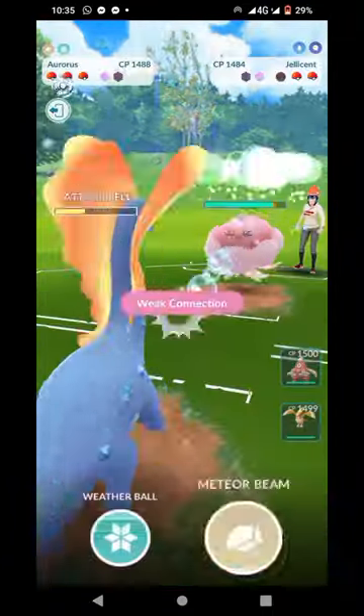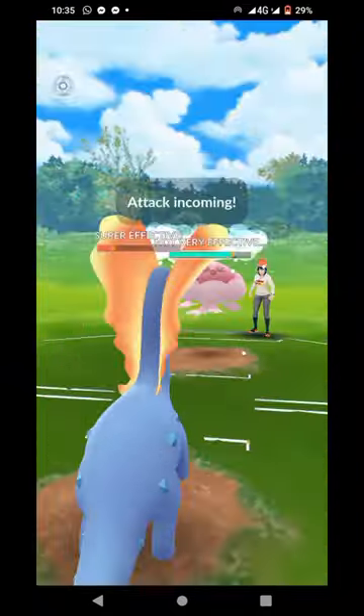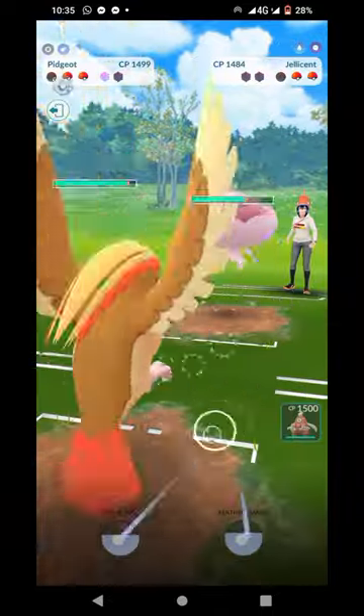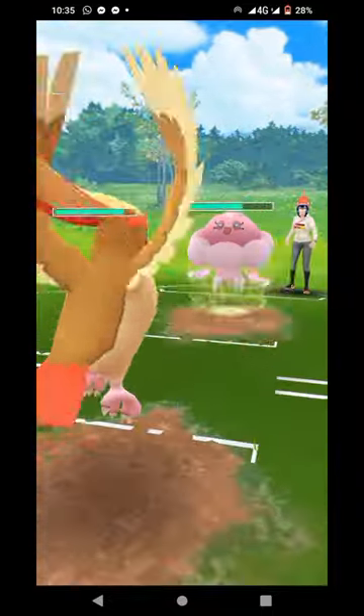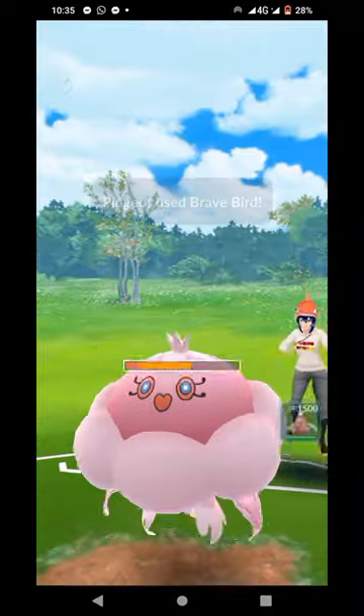They're going to be able to throw an attack — it's going to be a bubble beam. Super effective, but not doing much. Going for another meteor beam that gets the shield. They're going to be able to throw an attack, just letting the auroras go at this point in time. In comes Pidgeot — great matchup as long as they don't have that ice beam, and they don't. So they're going to go ahead and go for the brave bird right now.